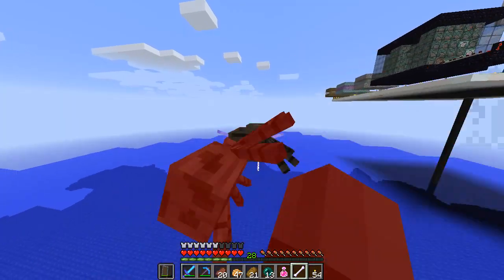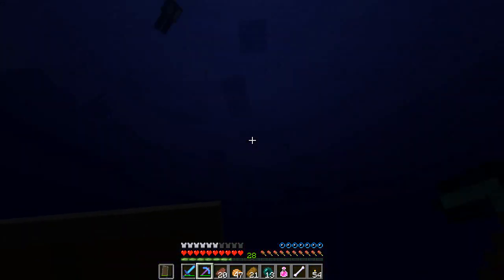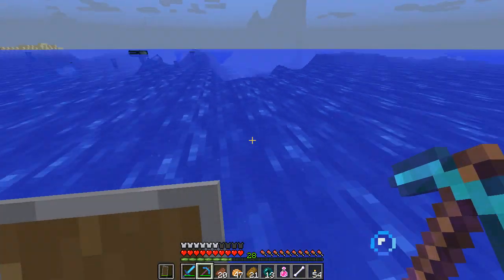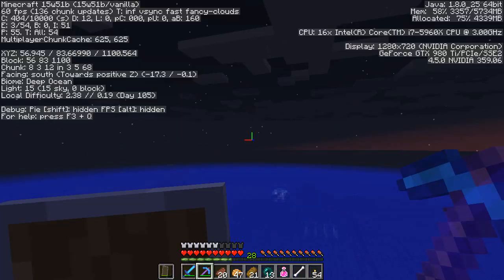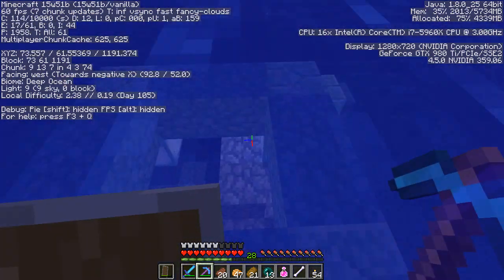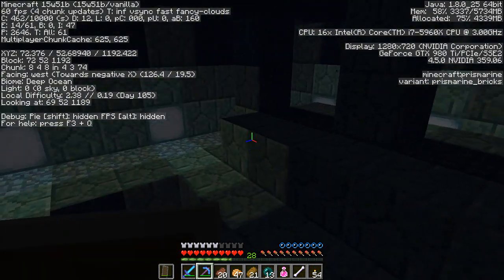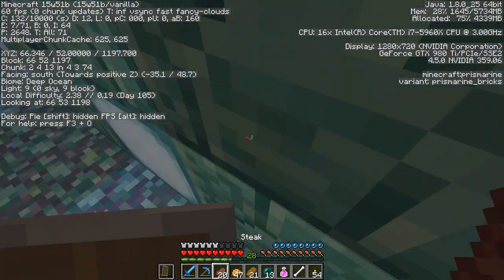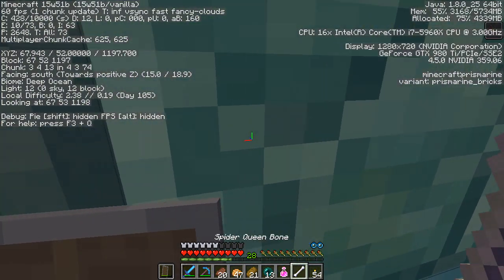The guardian temple should be around here somewhere. Down we go. I should have brought some water breathing potions - this is going to be difficult. I literally can't see anything. Turns out I wasn't anywhere near it - I saw a squid and thought it was a sea lantern. We're here now though. Guardians are still hanging out; I think mining inside will be the most efficient approach. A hit refreshes us, so I'll just mine up a good amount of these prismarine blocks.